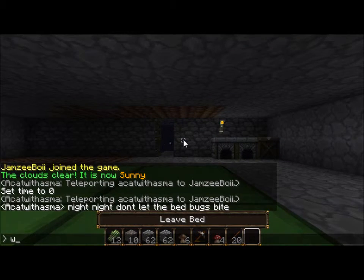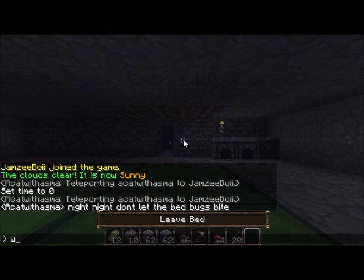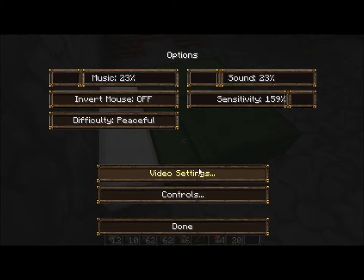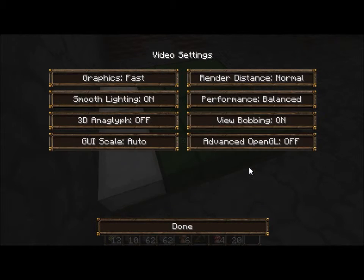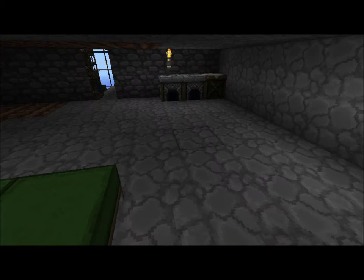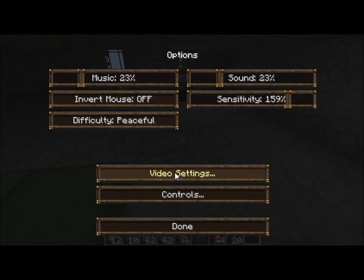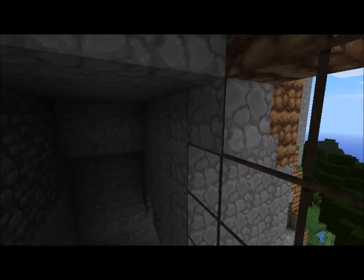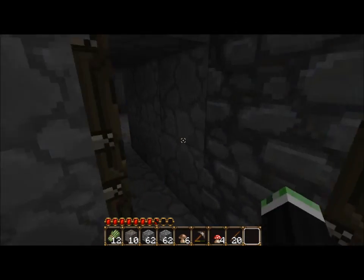Night night, don't let the bad bugs bite. I'll turn my fog down and render distance — clever me. Don't change the graphics from fancy to fast. I don't even know what it does, but apparently fast makes the clouds higher, or there's no clouds. Fast is the clouds are higher, I think. Yeah, fast makes the clouds higher — or something like that. I'm not sure.